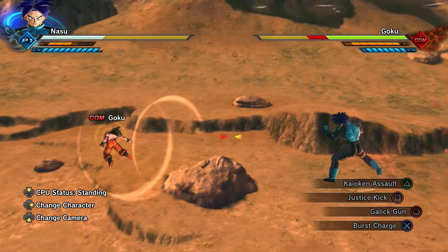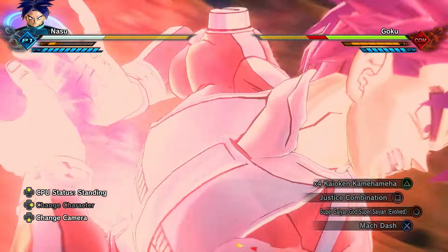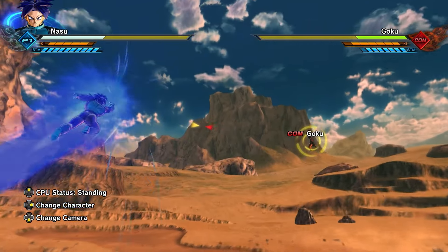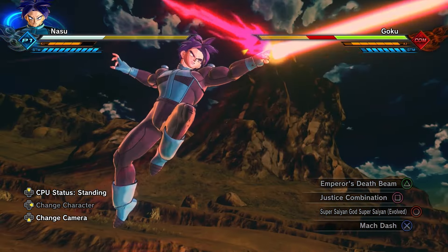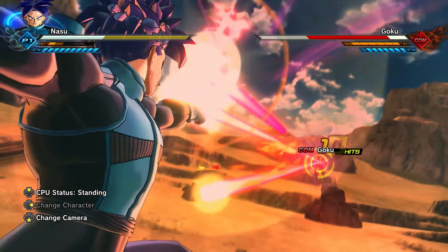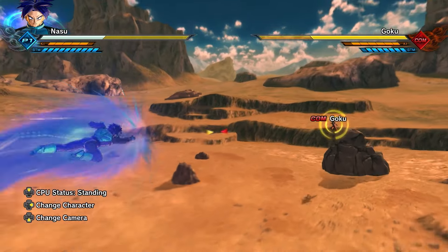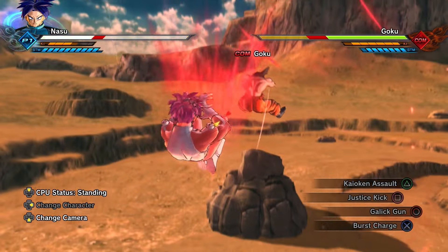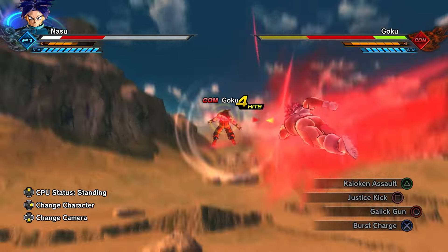Both of the ki blast and strike varieties — the move even combos with itself. You can even follow up with some of the fastest long-range ults in the game, such as x4 Kaioken Kamehameha and Emperor's Death Beam. However, I would advise you wait for a stamina break to combo it like this, or at the very least when you've got your opponent down to one bar of stamina or less. And of course, there is always the move's second input if you so choose.